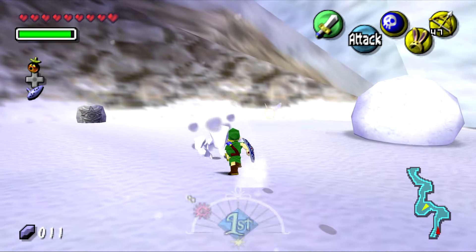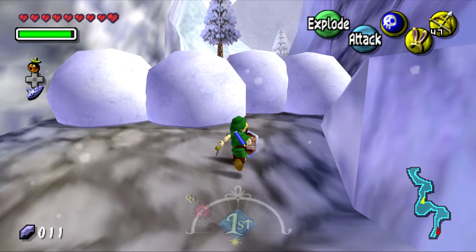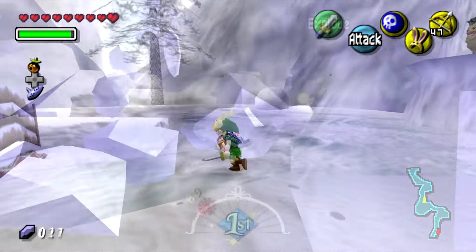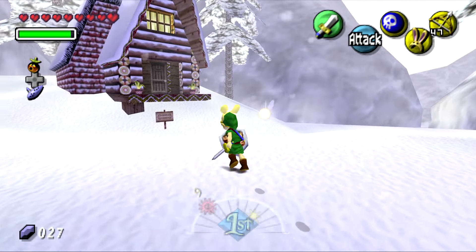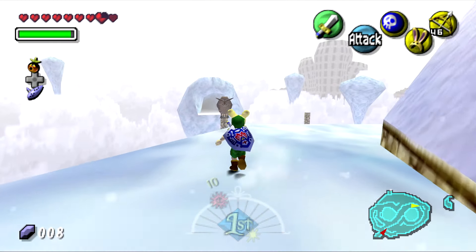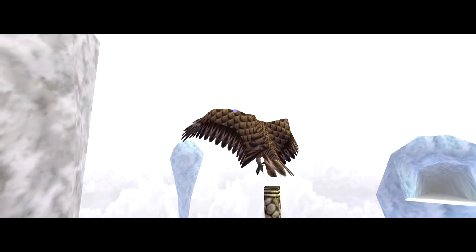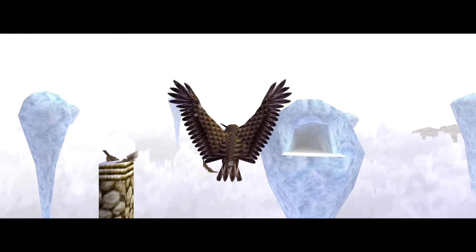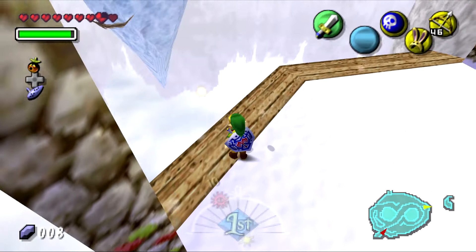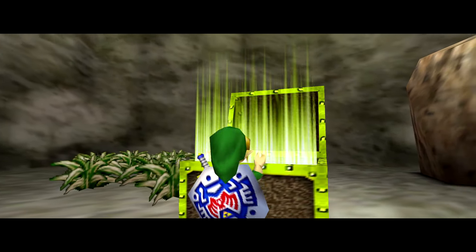Snowhead, as the name implies, is covered in snow. When you arrive, the snow seems worse than a typical winter and many things and people are frozen over. You explore and eventually make it to Goron Village where you meet Kaepora Gaebora again. He leaves feathers in the area for you to jump onto, leading you to an area where you get the Lens of Truth — an item from Ocarina of Time used much less in this game.